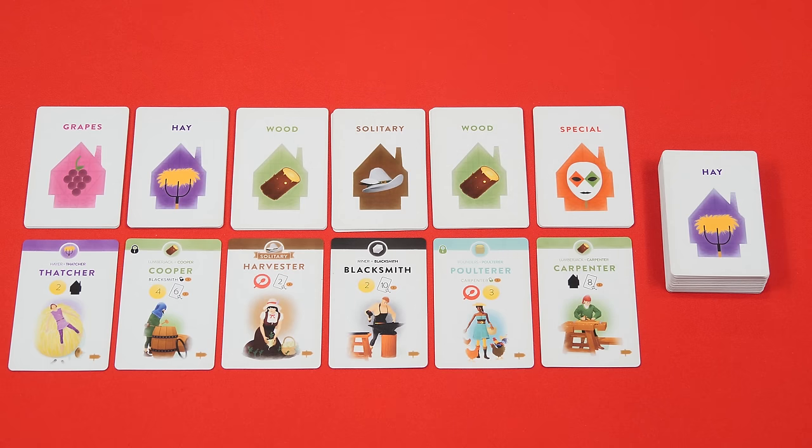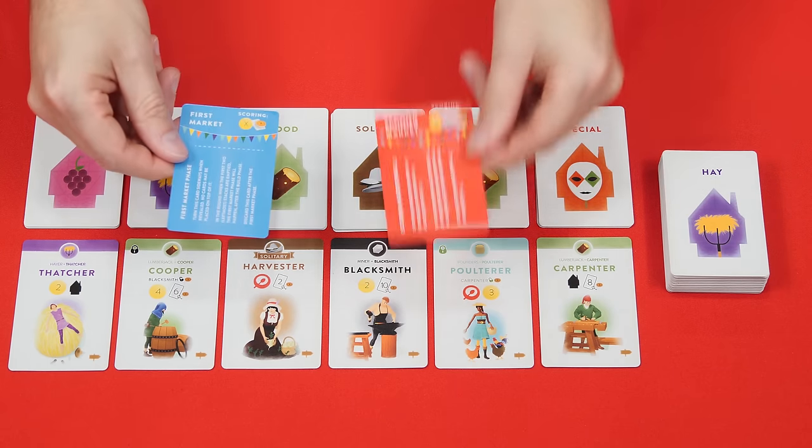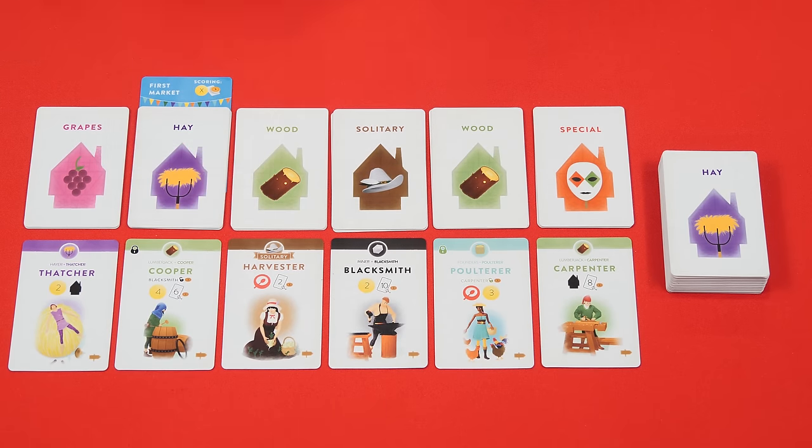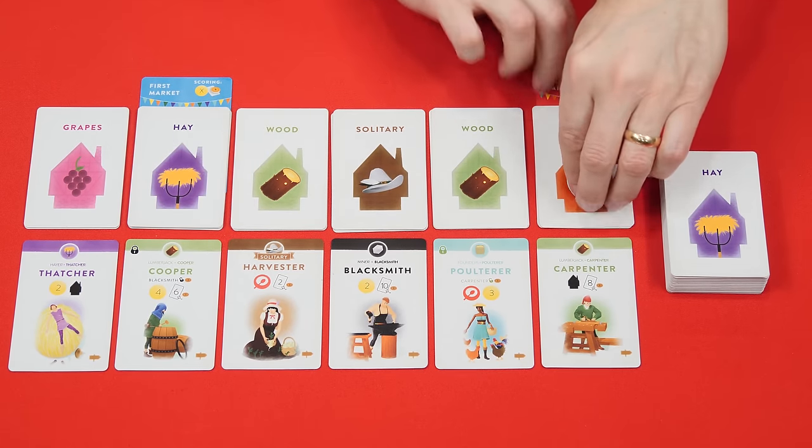Shuffle what you took and then deal them into six face-down stacks above the road, with each stack containing a number of cards equal to the number of players times two — so in this case four each. Set any undealt cards nearby in a deck called the reserve, then find the first and second market cards and place them on the bottoms of the second and the very last deck.